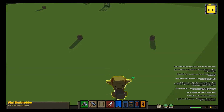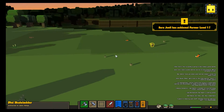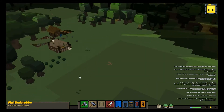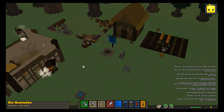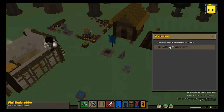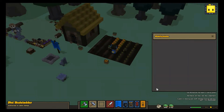We have a goblin — it's eating our stuff! He's far away in the plains, getting some stone that we left behind. Nevermind, let's check the level up. So we have the farmer and the carpenter that leveled up.